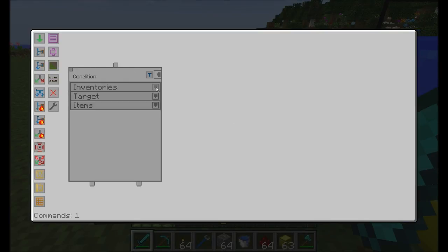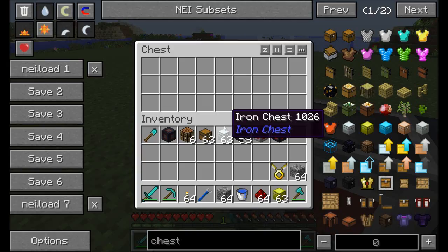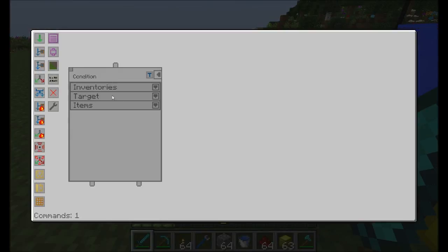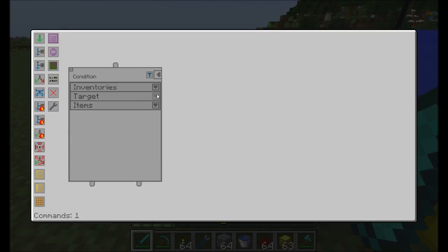What you can do is specify an inventory for your condition. I'm going to choose the chest here on the left and specify it as the target inventory. Then our condition target — we can specify different sides. We're going to say the north side again. Just like in part one, it really doesn't matter what side you do. Now for items — what condition or what do we want to look at in this chest? I might want to check to see if there's any cobblestone in the chest, and if there is, we can do something about it.